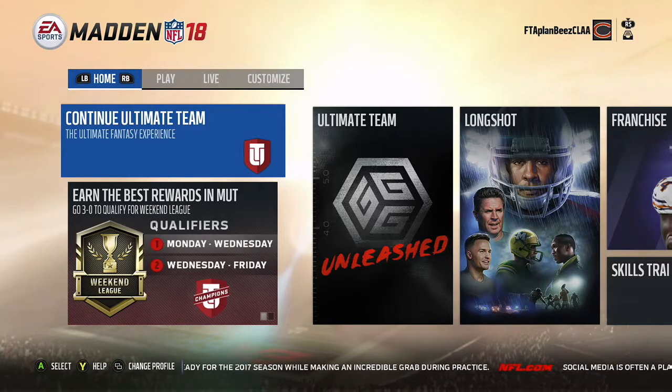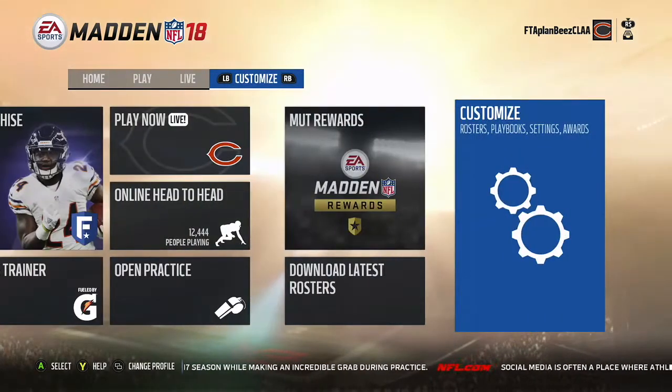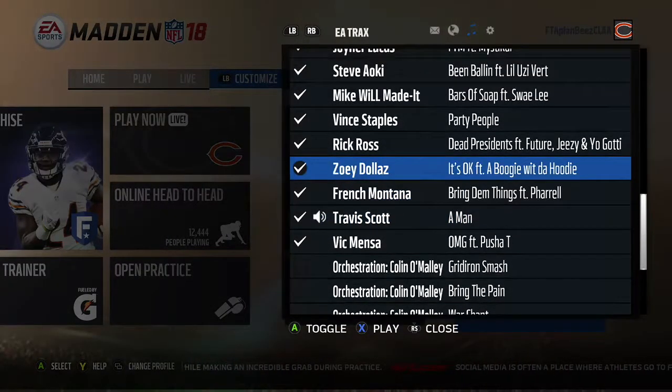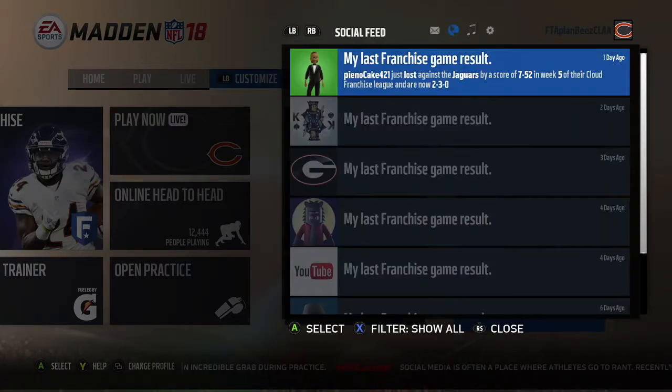The menu has changed just a little bit. You still use the right bumper and left bumper to navigate through. If you click down on the right stick, it brings up the music menu settings for the social feeds and notifications.